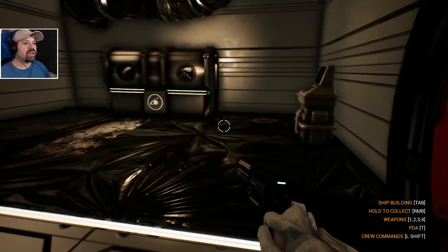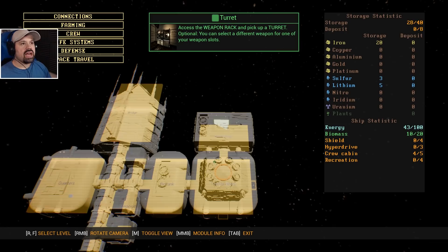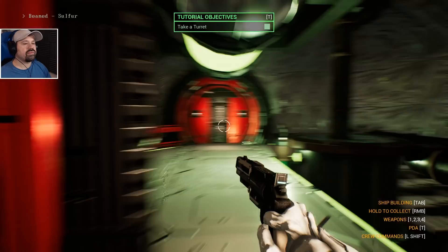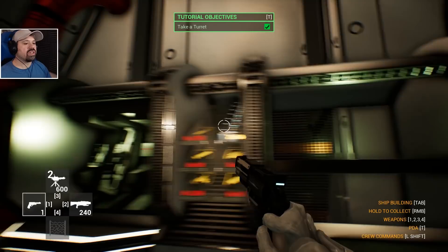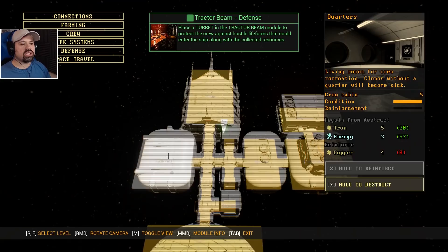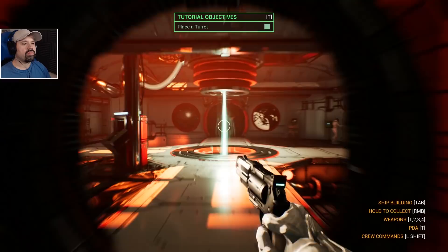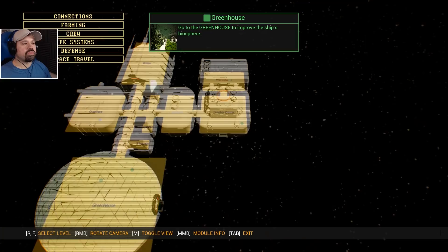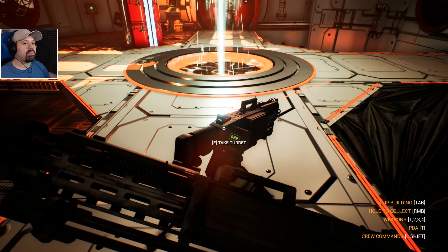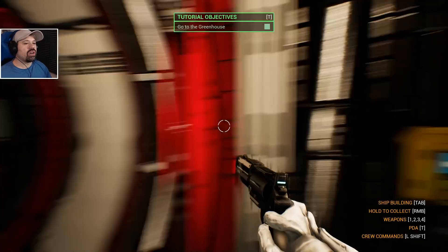Access the weapons rack and pick up a turret — optional: you can select a different weapon for one of your weapon slots. Let's access the weapon rack and pick up the turrets. We're going to open this up — apparently I can do different weapons. The module to protect the crew — place a turret in the tractor beam room, right here. Go to the greenhouse to improve the ship's biosphere — I think I already did what it wants me to do. Storage, quarters — it's here to the left, there we go.